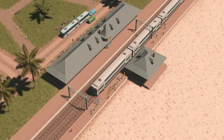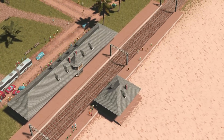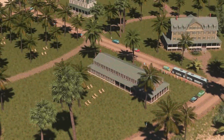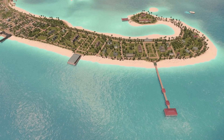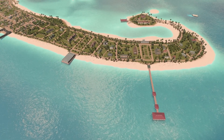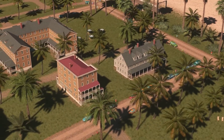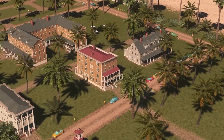Within this pack, you'll find a historical train station based on the Hendersonville train depot, police and fire stations from small towns in Massachusetts, a local library from Maine, three pier buildings in various styles, and a variety of hotels from the East Coast and surrounding areas. These assets do not include any extra foliage as I didn't want to tie them to a specific location or biome.